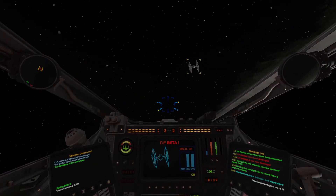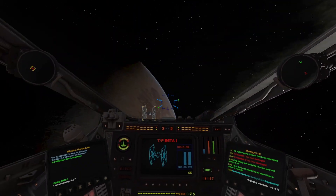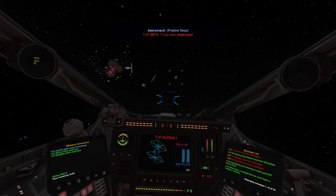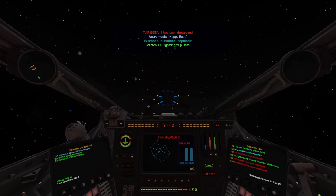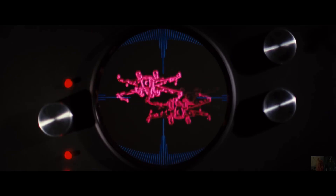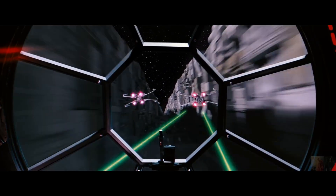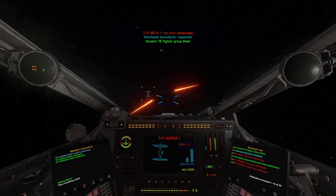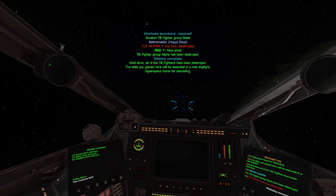If you really want to go into some brave new world territory, you should try the new energy system alongside the firepower debuff modifier. I've played a couple of missions with these settings and basically what happens is that XWVM creates an almost one-to-one recreation of the on-screen starfighter battles. Rebel fighters now pretty much melt away against TIE swarms, just like in the movies.